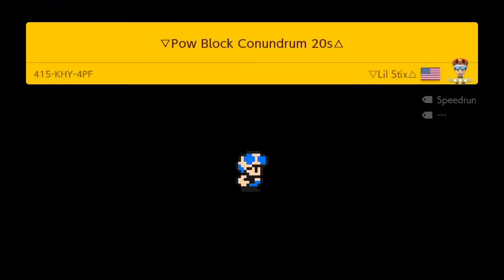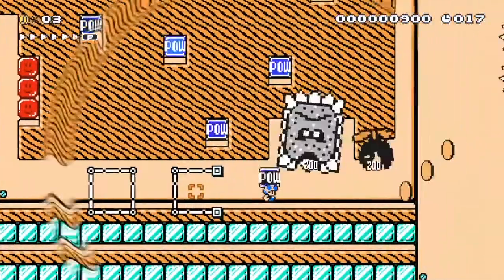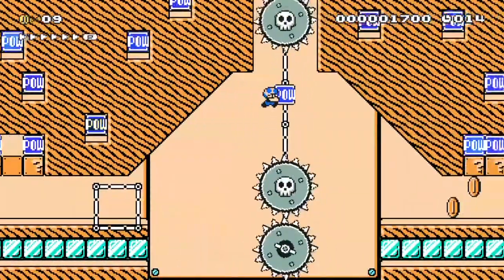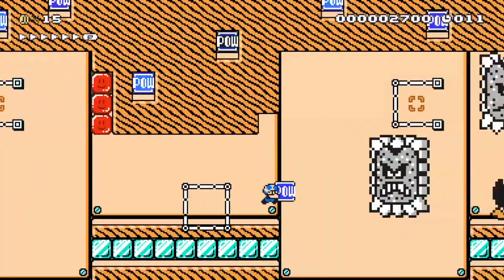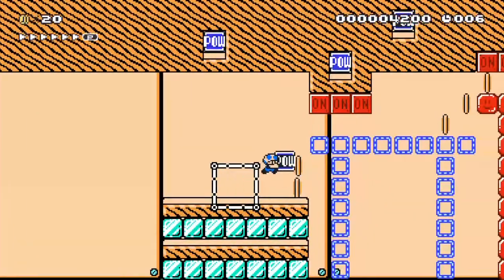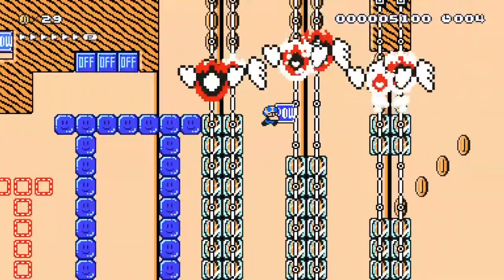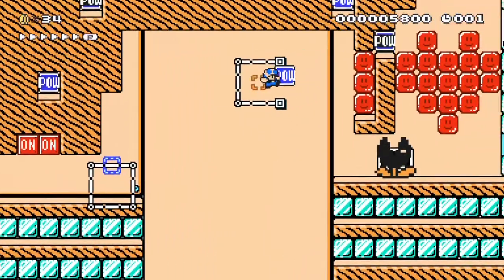This speedrun is called Pow Block Conundrum and it's a 20-second speedrun. When you start you have to immediately grab a pow block and throw it to clear a path, then grab another pow block and throw it to clear another path. Then you have to do a jump near the saws, hit a pow block to clear the path, grab another pow block, and hold onto it. Then you hit another pow block to clear the path, throw the pow block from earlier, grab another one, throw it, and then jump over the munchers and over the thwomp. Hit another pow block, jump over the thwomp, grab the pow block, hit on-off switches to make platforms, run before the platforms disappear, jump, throw the pow block, hit the on-off switch, grab another pow, throw the pow at the final launcher, and reach the goal.